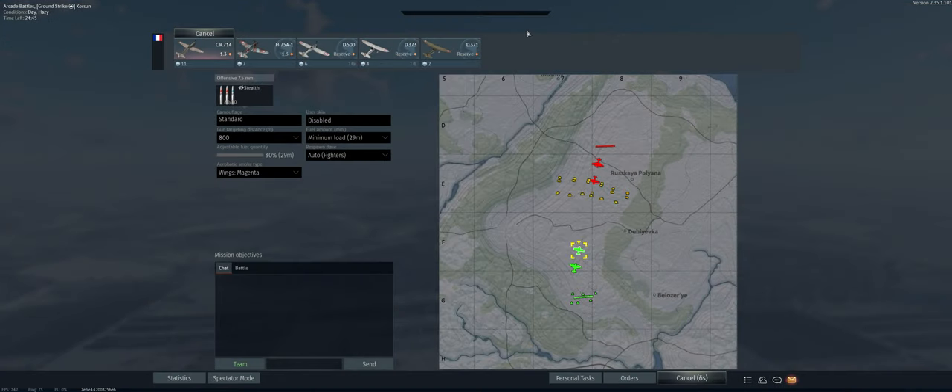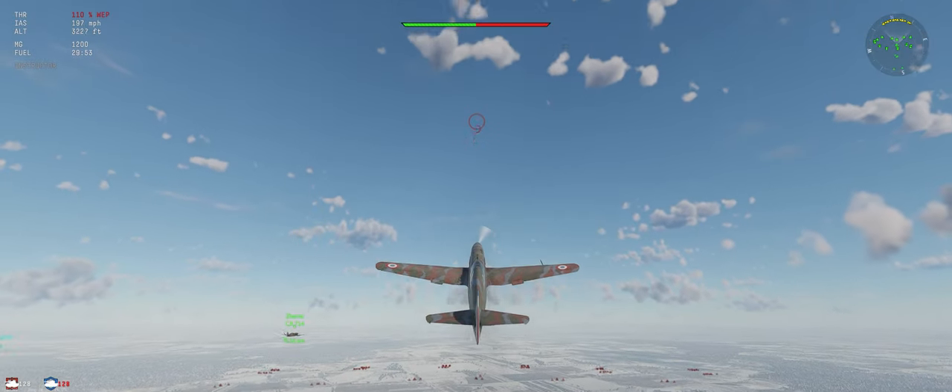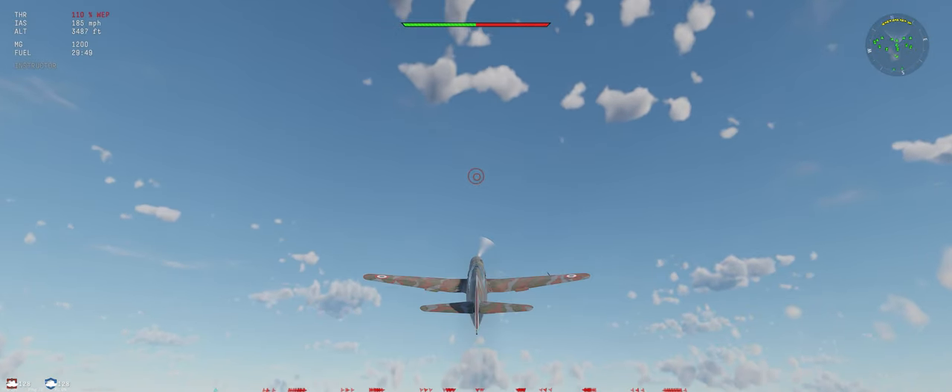Alright, the map is coursing. We've got our stealth ammo, 800 meter targeting distance, minimum fuel load. Looking good to go. I'm going to turn our WEP on, climb at 30 degrees.